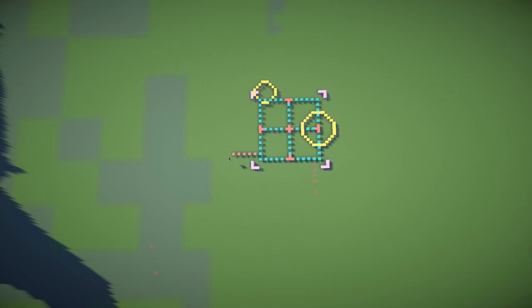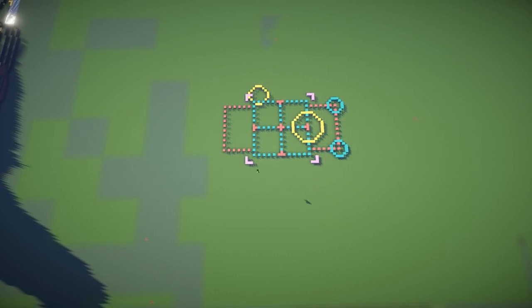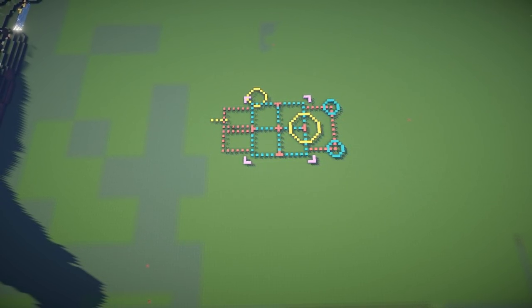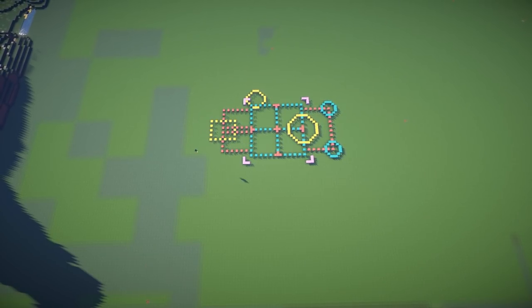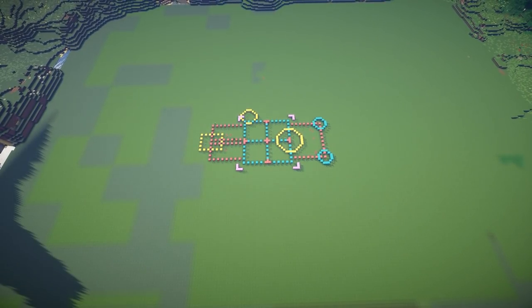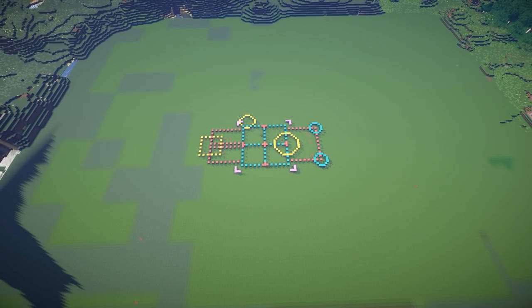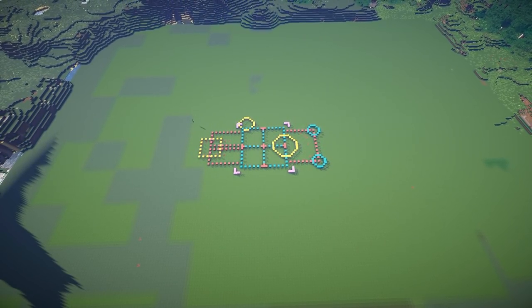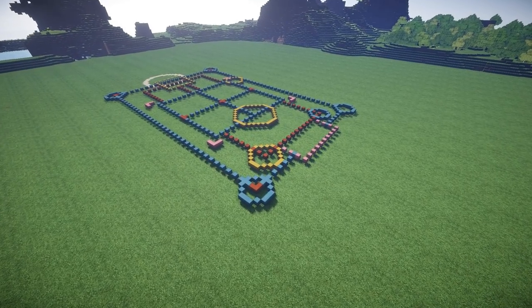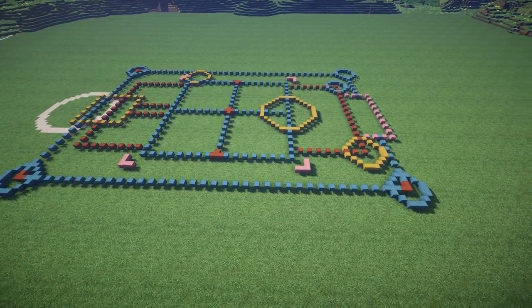So the blue square at the middle is the very central tower of the Disney Castle. The two yellow circles are the two main towers of the Disney Castle, and the one on the right reaches right up into the sky — it's the highest point in the whole castle. And the rest of the walls going around are just the incidental towers and structures and buildings that are attached to the castle around the sides.